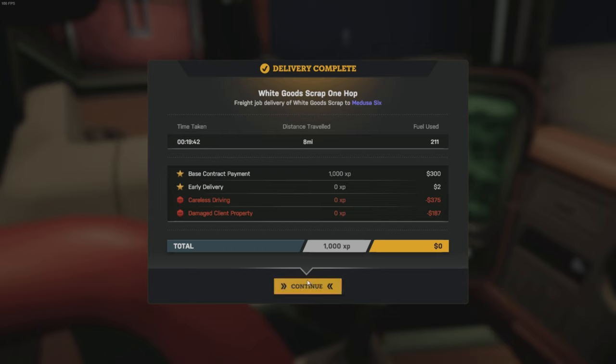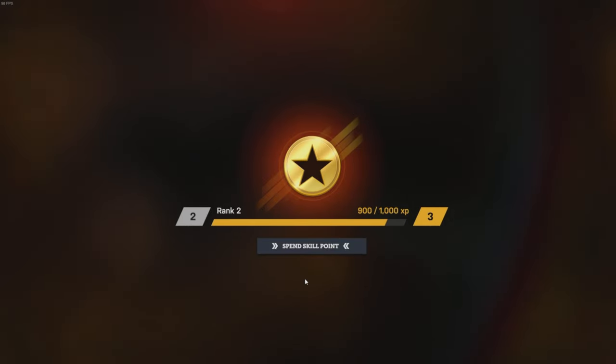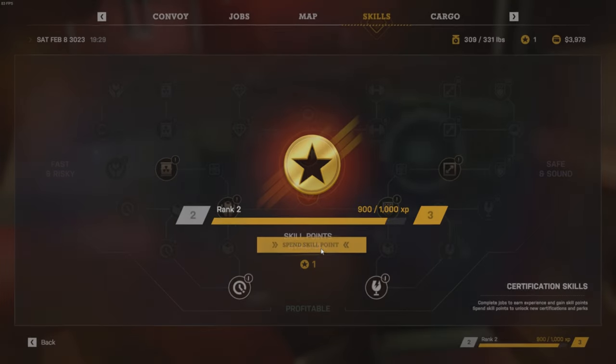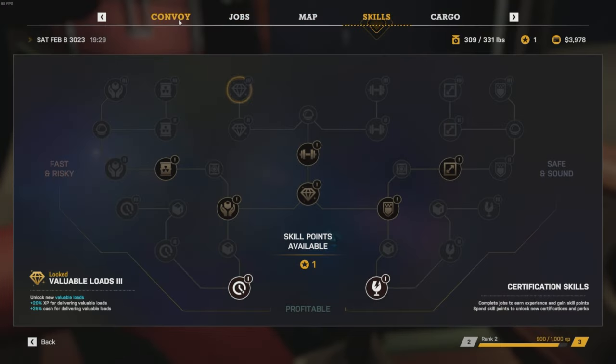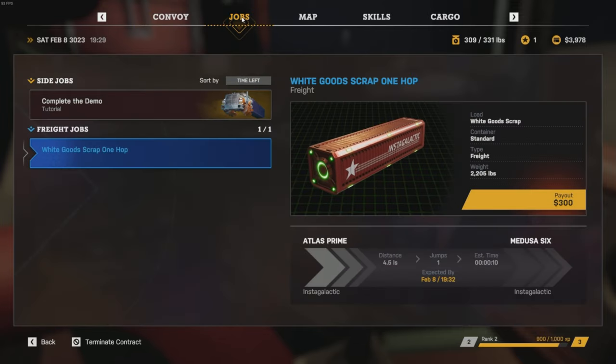Job complete. Careless driving. Oh my god. Damaged client property. Yeah well, sorry dude - I mean, you know, it's not my fault. Boom. Rank up. Oh, almost the next one. Skill points are a thing. Spend skill points. Oh yes, we love a good skill tree. Convoy - we can do convoys! Guys, oh my god, there's going to be convoys in the future. Oh my god! They haven't missed a trick, have they?